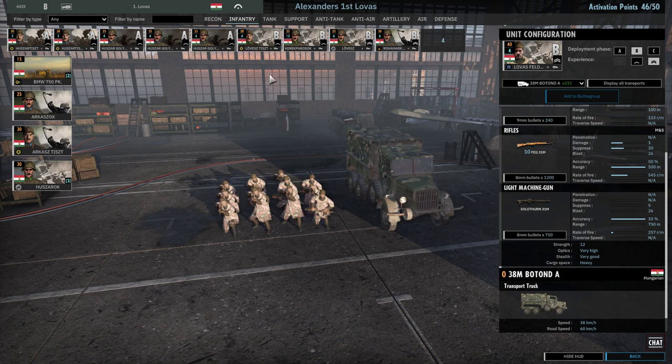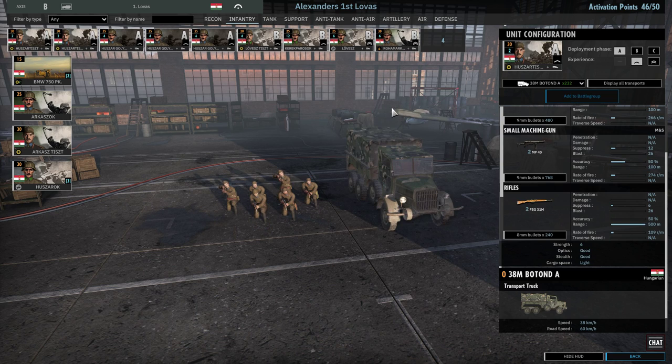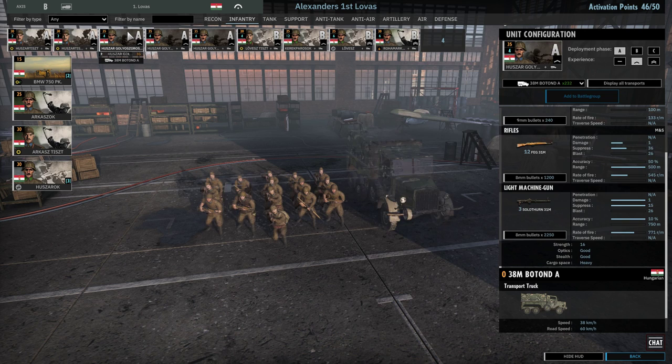Moving into infantry: in Phase A we have our Hussars in the 38M Bortonda A's. We have two groups of Hussartis coming in at veteran — two squads of each. We also have the other Hussars — I'm terrible at pronouncing the names, do forgive me — three squads of those in Phase A at veteran. Really trying to get those numbers in there.